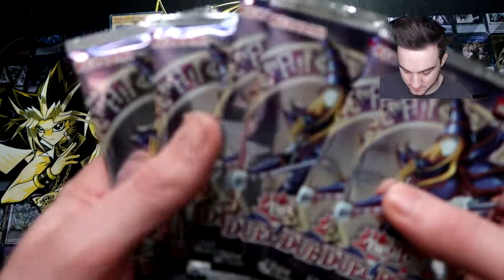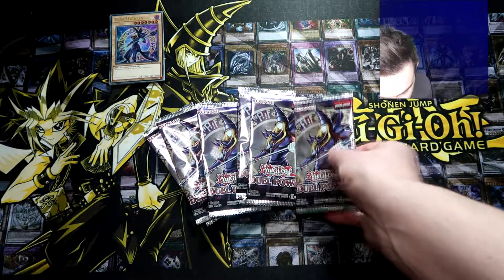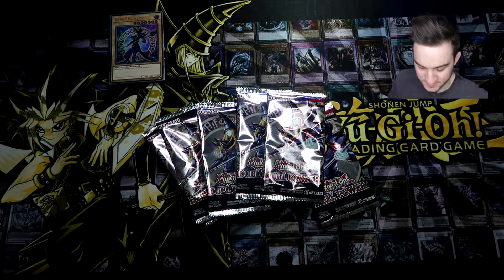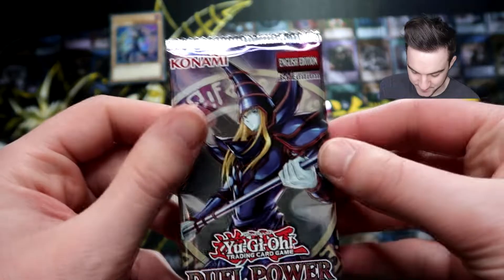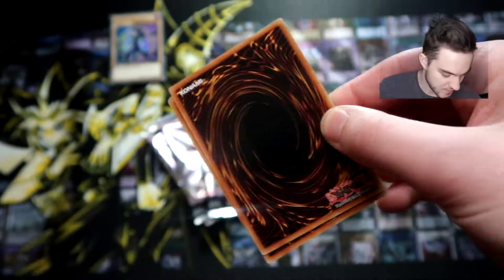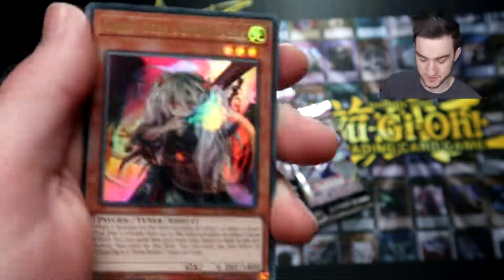We have six Duel Power packs. I've also watched some pack battles with these — very cool. I think the short-print chase card is in the middle of the pack, or it has been in the US. Anyway, let's get into it — very exciting set. Starting off with Ghost Ogre and Snow Rabbit! Starting off with a hand trap. Seems the chase card might be at the front of the pack for those of us in the UK.